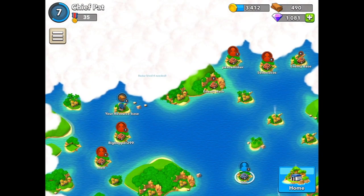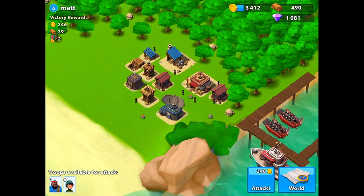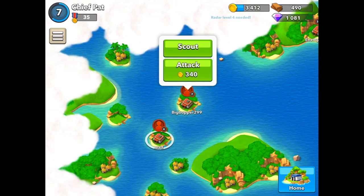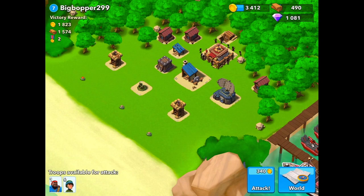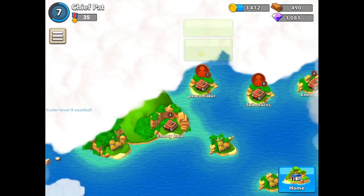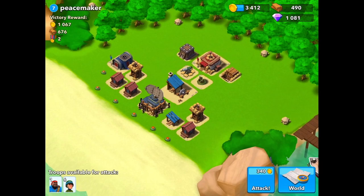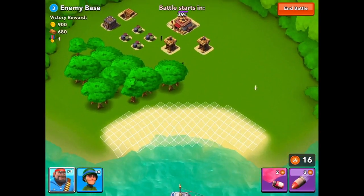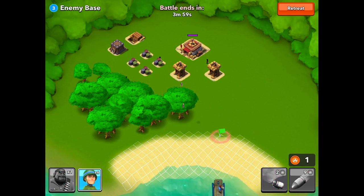Looking at one more base to attack — there are two more player bases. One has just two sniper towers, but the resources weren't really there. The next one has a pretty good amount of resources with a mortar in the center and two sniper towers on the side. Checking out a third one — it has a machine gun, a mortar, and a sniper tower, so that one's pretty tough. I'll just attack this computer here. I'll focus more on PvP in later episodes, but for now I'm going to attack these computers and try to stockpile resources.